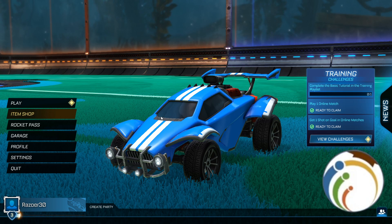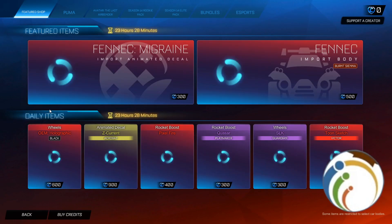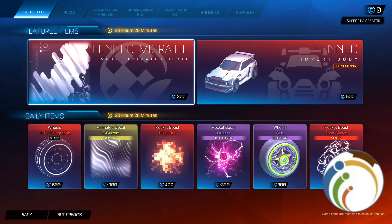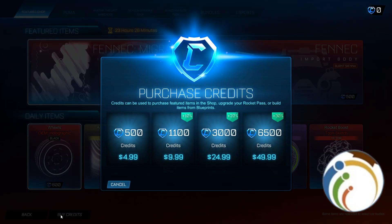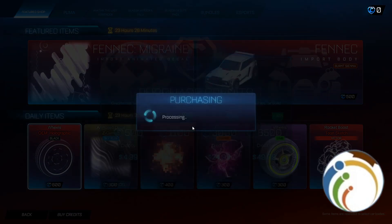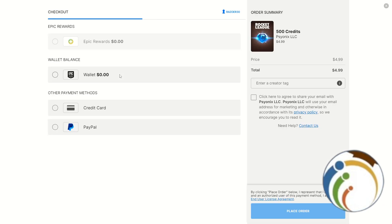All you need to do is go through the Item Shop. Once you go through the Item Shop, you can start to go over to buy credits. Click on 'Buy Credits' and you can start to go through the credit purchase from there.